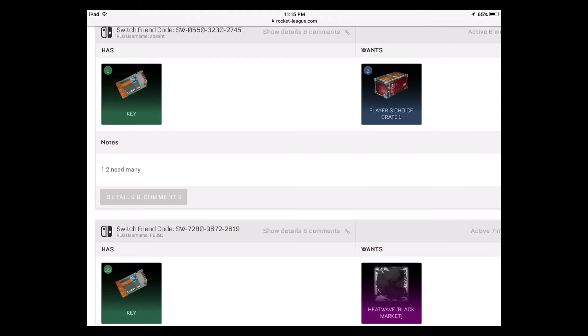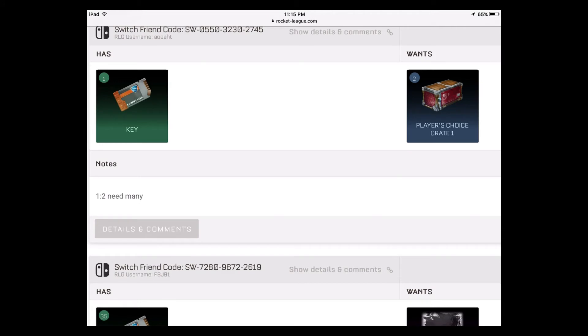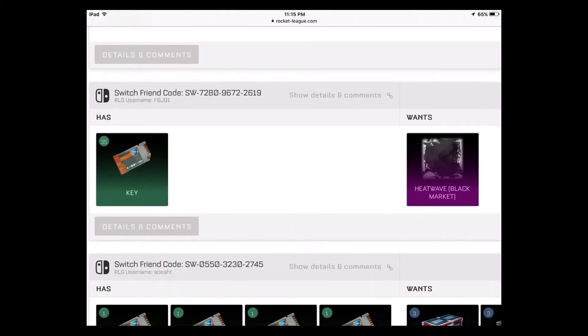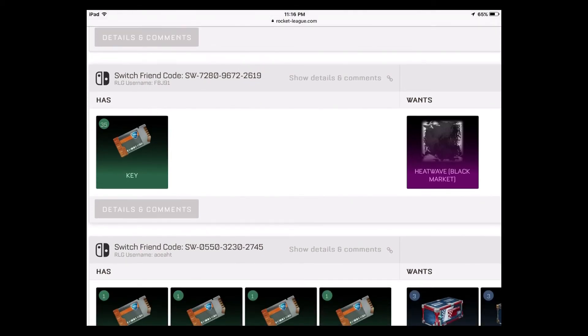The last thing I'll cover is keys — reviewing some offers on screen. Player's Choice crate: one key gets you two PCCs, don't ask for more. That's the going rate right now. Looking at Heatwave again — it was 32 earlier, and this person is offering slightly more at 35. Heatwave is in my opinion the best-looking black market decal — every time I get a random trade invite someone's wearing it and I just want it.